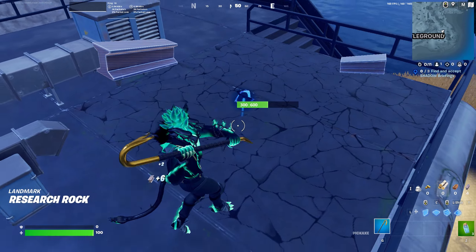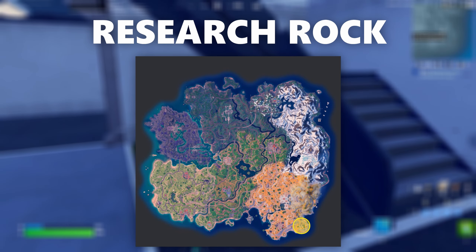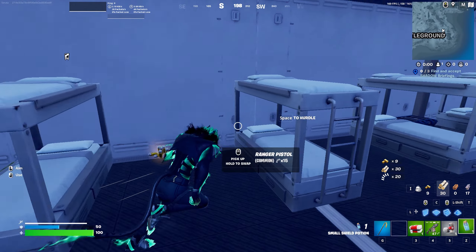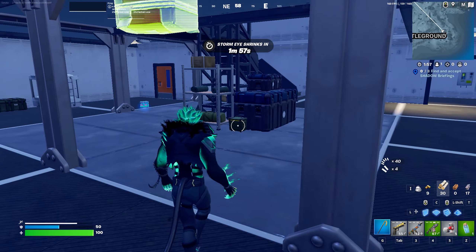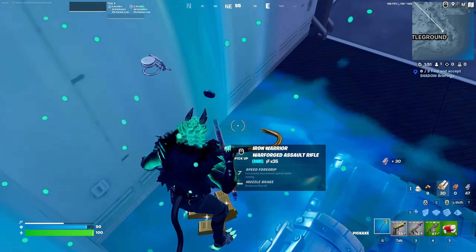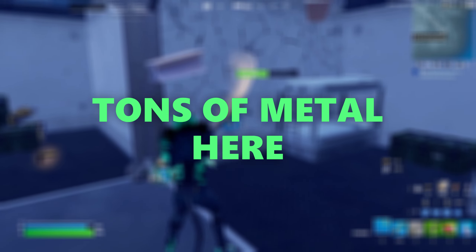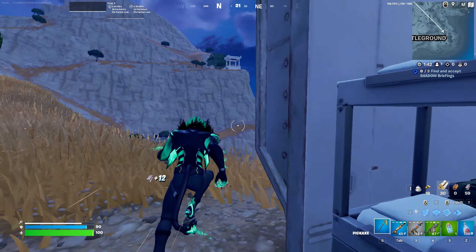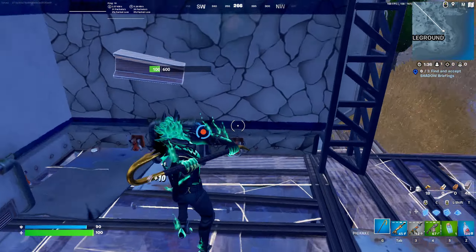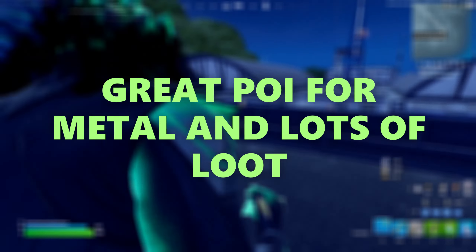The next POI is going to be a drastic step up in the amount of chests. This is going to be Research Rock. Research Rock is once again located in the Mount Olympus biome, over to the bottom right side. It's going to be a little further from Brawler's Battleground and Mount Olympus — it's going to be in the literal corner of the map — but it's going to have a whopping 22 chests. That provides an absolute insane amount of loot for such a small place, and it's also a really good spot if you're trying to farm metal. There's metal everywhere in this POI. Research Rock is one of the best POIs if you're looking for metal and also for quick and large amounts of loot.